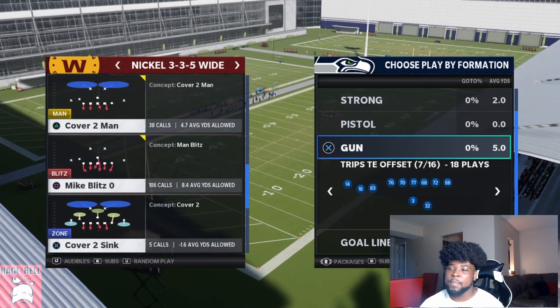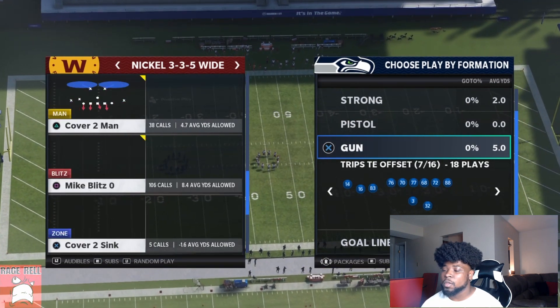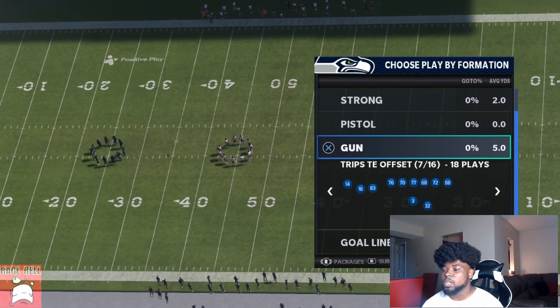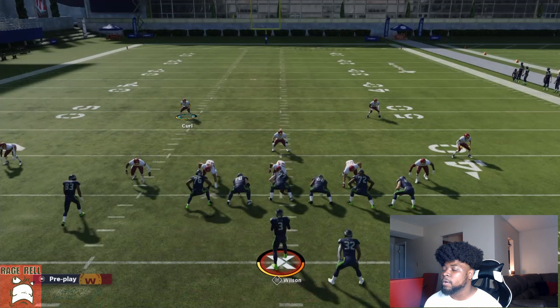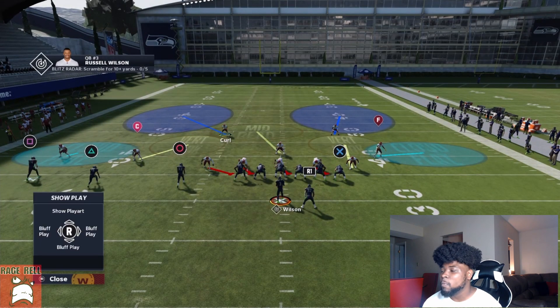I can pick any play I want — keep that in mind. I could do it out of man shell, cover two, cover three, cover four — any shell I want. I'm going to choose cover two, and let's go to trips tight end offset. I want to talk about PA crossers, because most of you think you have to zone drop to stop PA crossers, which you actually do not need to do.